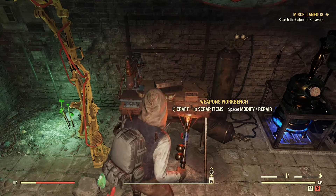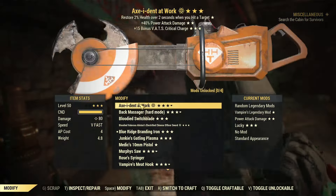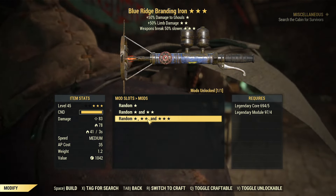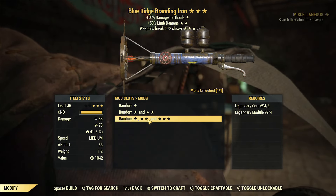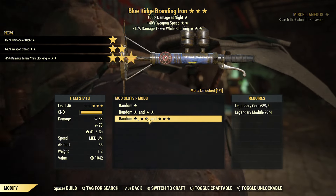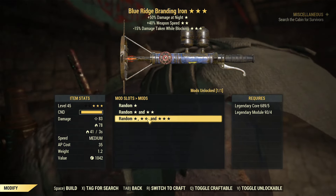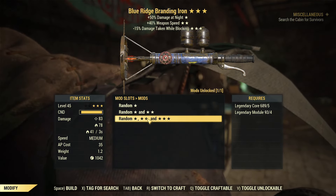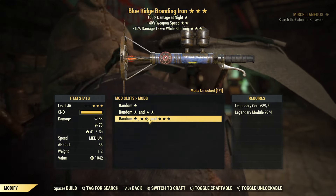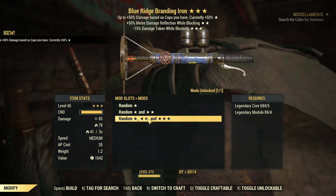First re-roll — this is what I feared. We got Nocturnal, weapon speed (which is exactly what I wanted), and damage taken while blocking. This is not a good re-roll because Nocturnal's not great and the damage while blocking isn't great. The only good effect is the middle one. So we will re-roll again.